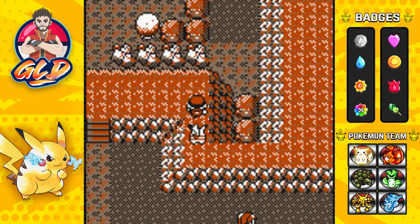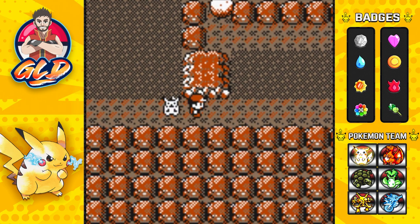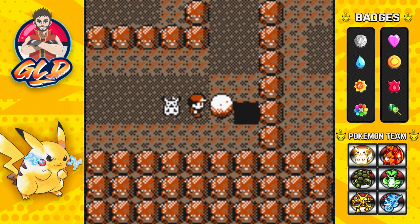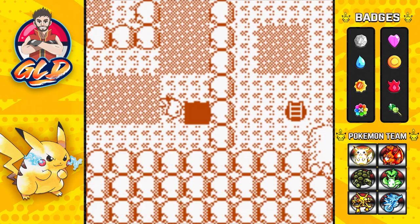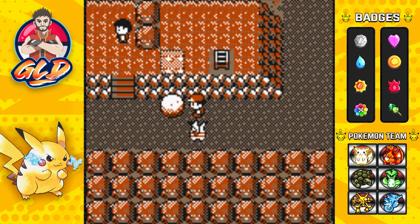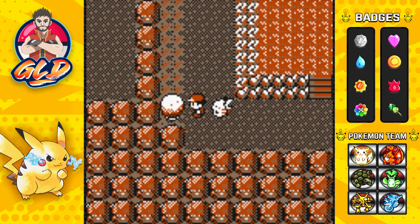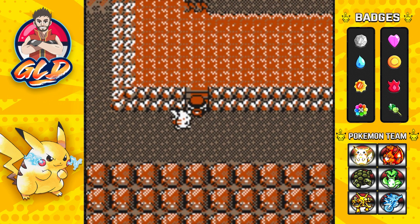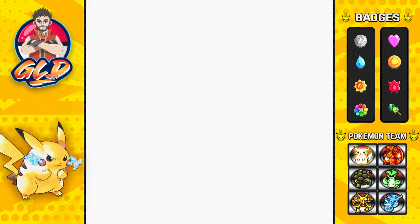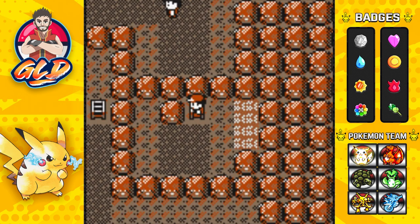Comment down below and let me know what you guys think about the theory of capturing these legendary Pokemon. As you guys can probably see, I'm actually speeding things up just a tad bit because Draven needs to get out of here. We've defeated everybody so let's push through and move on ahead to the exit.